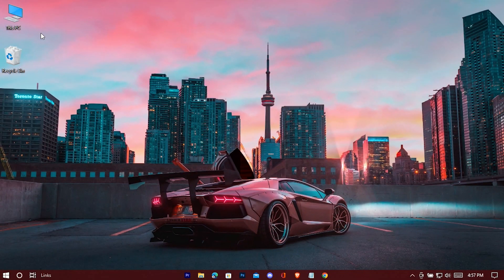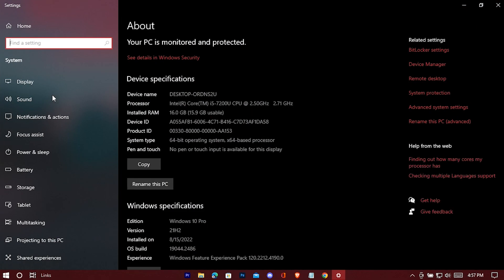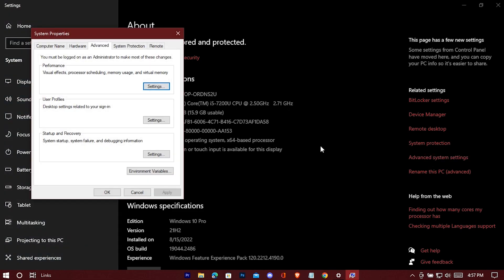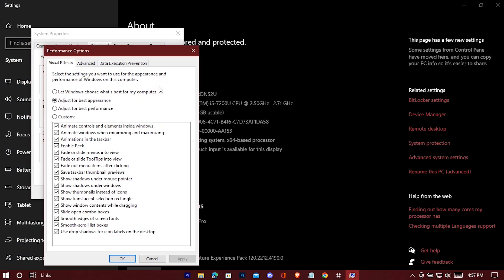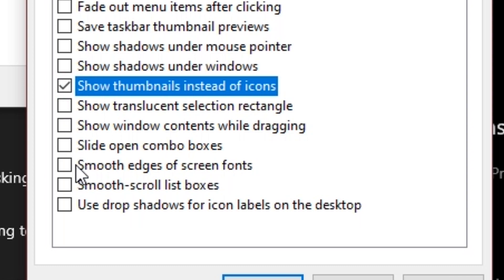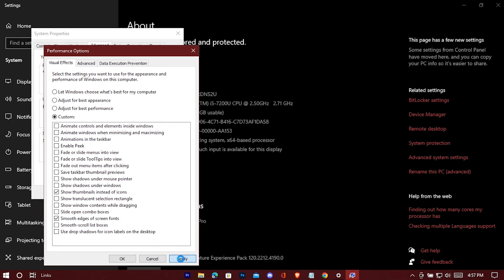Now we'll disable some animations to make Windows feel lighter. Go to your PC's properties, then Advanced System Settings, then Settings. Select 'Adjust for best performance,' then check these two options. Hit Apply and OK.